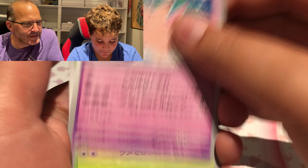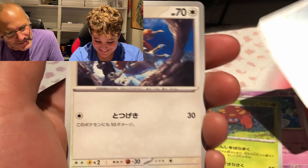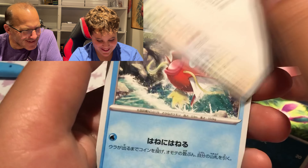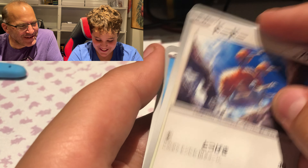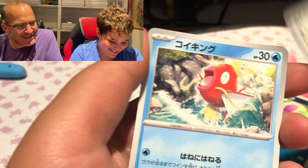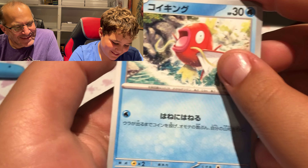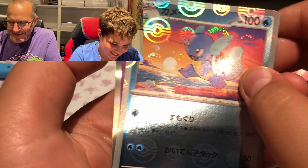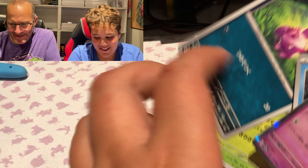Second pack: Clefable, Nidorina, Magikarp, Squirtle — and it's a Wartortle. No Master Ball. Mr. Mime.